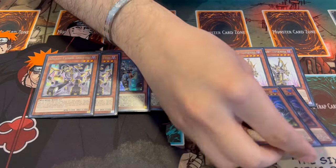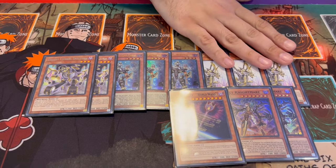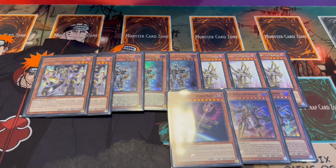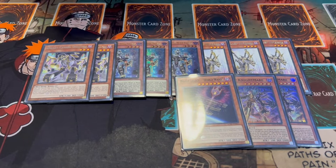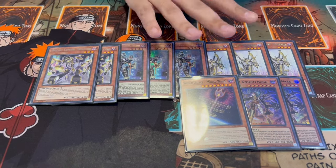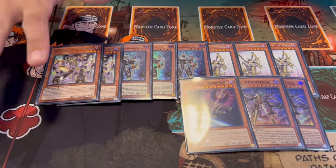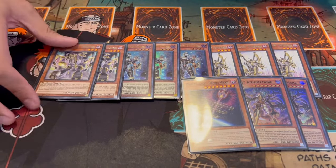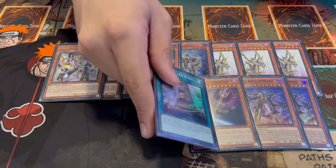For the rest of the Orcust package we're playing two Orcust Knightmare and one Orcust World. Knightmare used to be a three-of when Harp Horror was at one, but now that Harp Horror is back at three, two Knightmare is perfectly fine - you can recur it in different ways. The name you want to open is Gearsuit, and the second name is Harp Horror. You ideally don't want to draw the other names - you want to get to them through your combo. There's even an argument for one Knightmare, but I like two so you don't lose the copy and find yourself in an uphill battle.